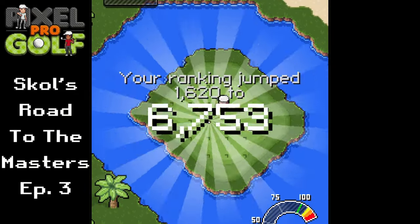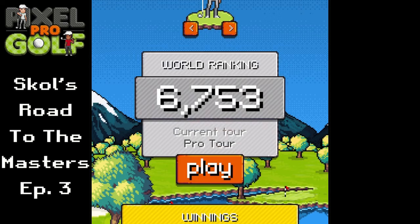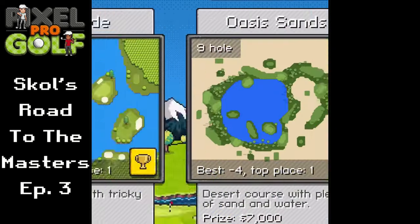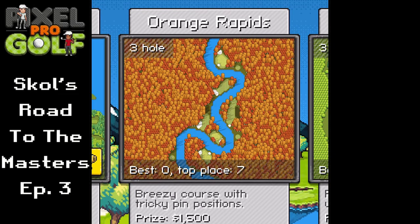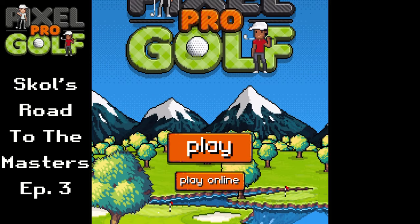We win! Four under par — we get seven thousand dollars so we're gonna make some big upgrades next episode. Our ranking jumps to six thousand seven hundred fifty three. That's gonna do it for today's video — hope you guys enjoyed, leave a like if you did, subscribe if you're new for more Pixel Pro Golf content every Thursday. In the comments, what do you think I need to do to win at Orange Rapids? Also, what clubs should I upgrade next? They've also added online play — I'll link my Discord in the description if you want to play online. Thanks everybody for tuning in, peace out!